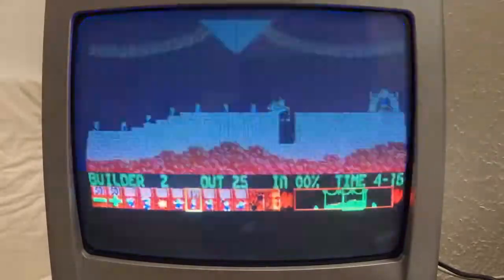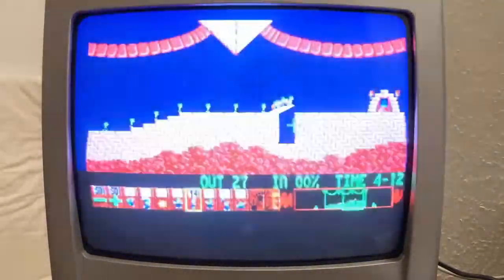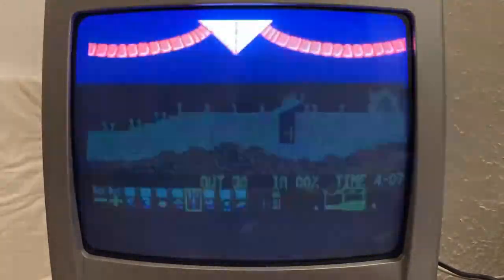The Amiga version is of course best enjoyed on a good old-fashioned CRT tube, which on camera — due to the 50 Hz output — will sadly flicker like hardcore epilepsy.